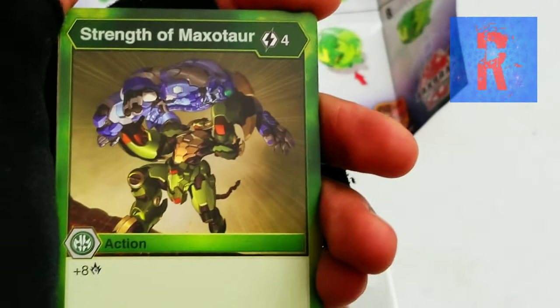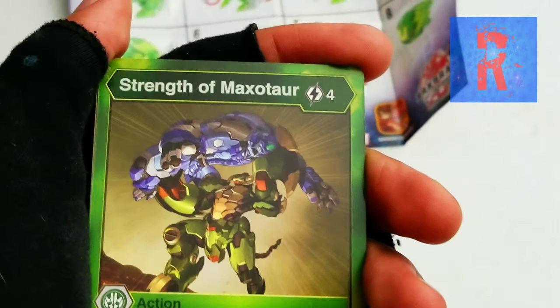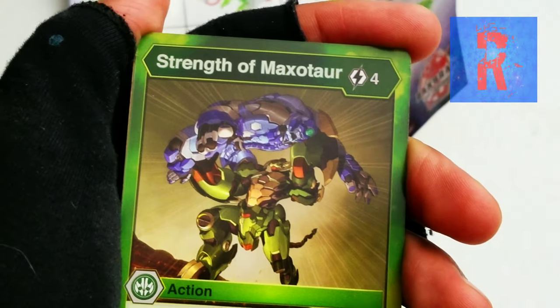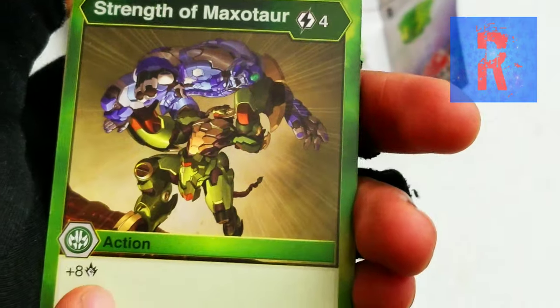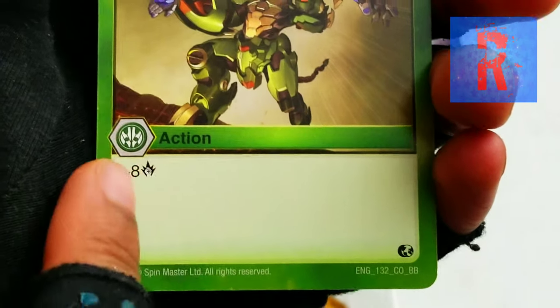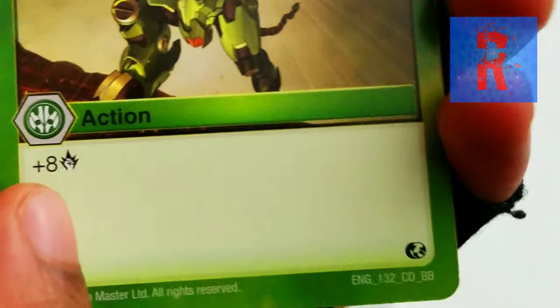One of the moves, which is actually in the anime, is called Strength of Maxator. It uses 4 energy and it's an action card — the advantage of this action card is that it does 8 damage.